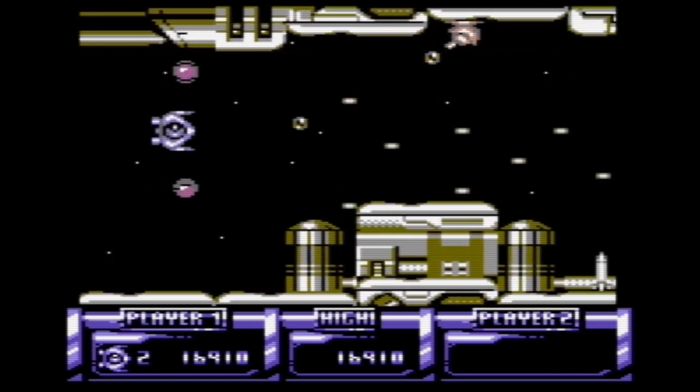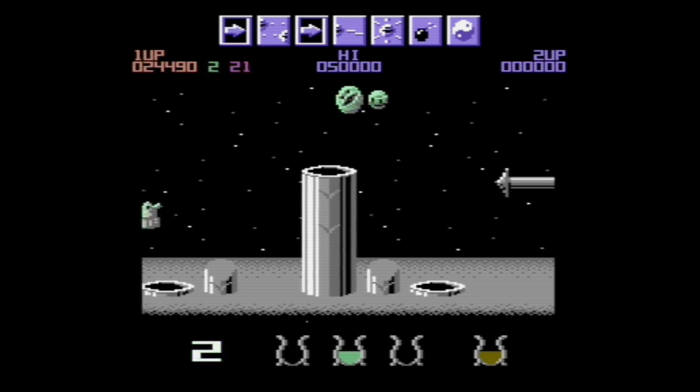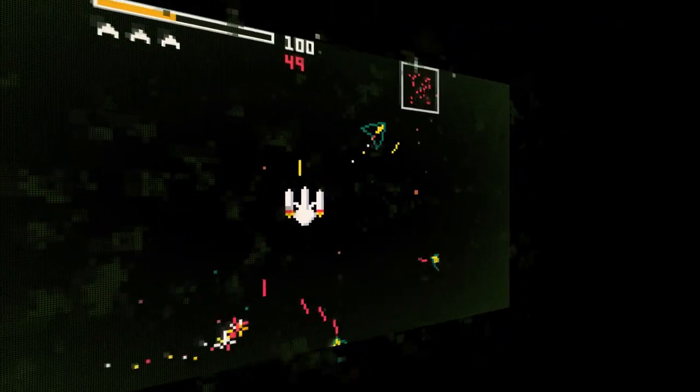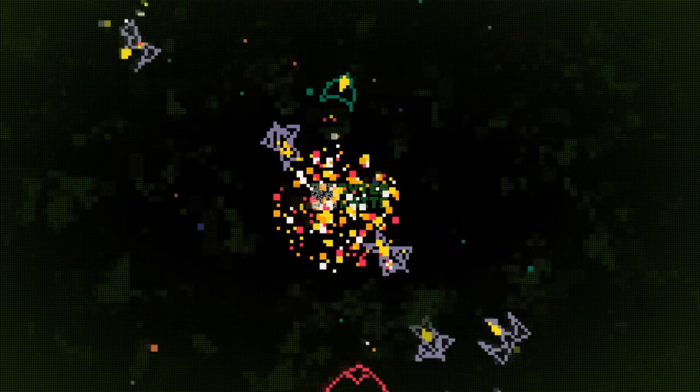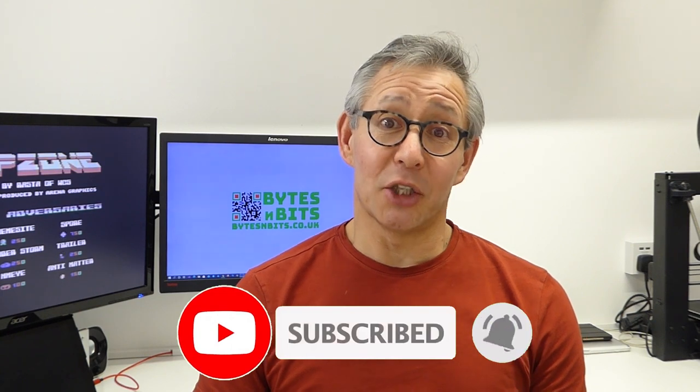The Commodore 64 was one of the best gaming home computers from the 1980s, and there are literally thousands of fantastic games that you can play. Hi and welcome back to Bites and Bits. The Commodore 64 is a great machine for games, and if you followed through on my last videos, you'll have seen how to set up an emulator on your PC. So in this video, I'm going to give you a few pointers as to games which I enjoy playing. Let's get straight into six games to have a go at on the Commodore 64.